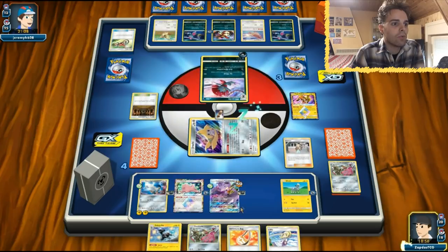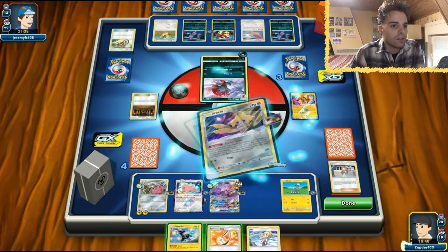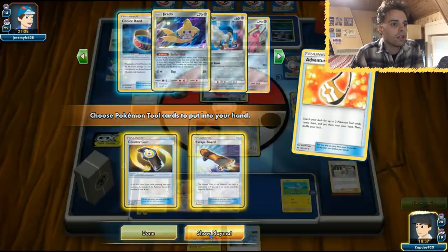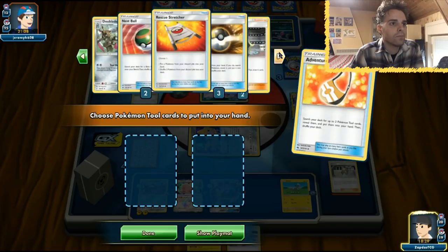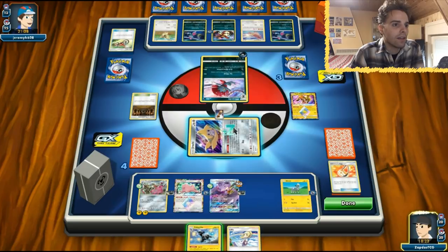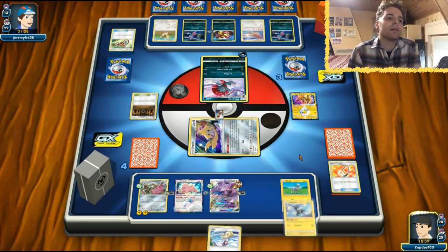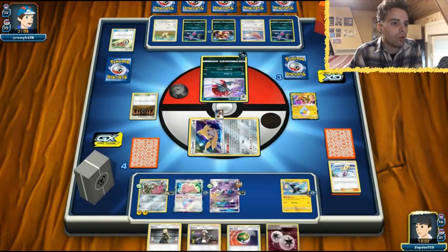Doublade is coming out and still dishes out 150 damage. Adventure Bag — what will we get? Counter Gain for next turn since we'll be behind on prize cards. There's still a Guzma and two DCEs. We might Acro Bike here because three abilities will still stay in play and he's definitely going to target us. Let's Acro Bike so we can get something useful and maintain consecutive Tool Drops.